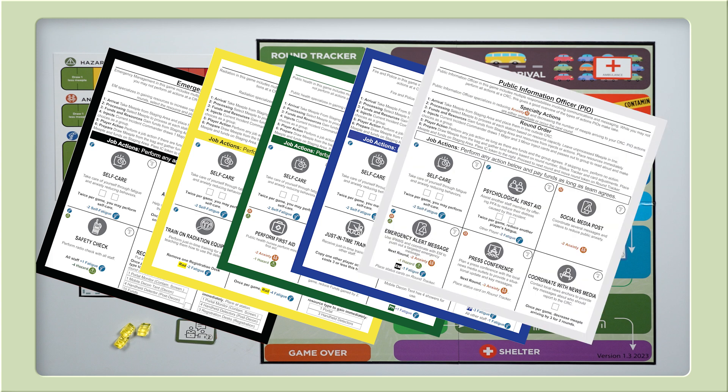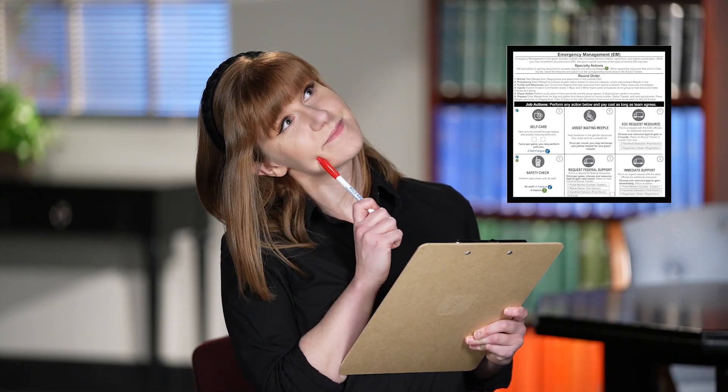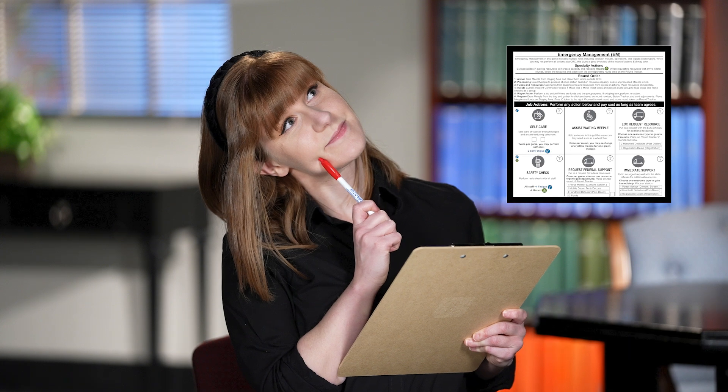We will use five players in this example. They will be emergency management (EM), public health (PH), radiation (rad), fire and police (FP), and public information officer (PIO). Each player has special abilities to help at the CRC. For the first round, the incident commander is the emergency manager. This token will get passed around throughout the game.